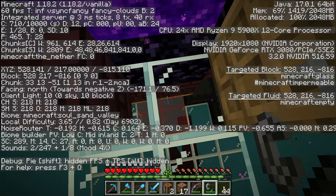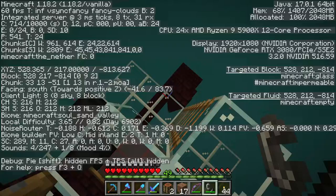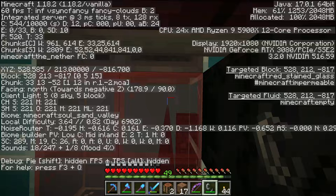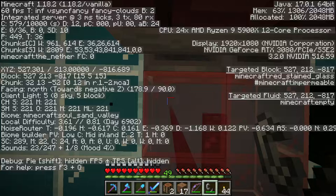Oh, but I needed those coordinates. F3, the height is 217, so let's write that down. Y equals 217, and I can get these coordinates because they're below here. So this one is 528. Am I right underneath? I am. So this is 528 and negative 816. This one is 527, negative 816. We need these.